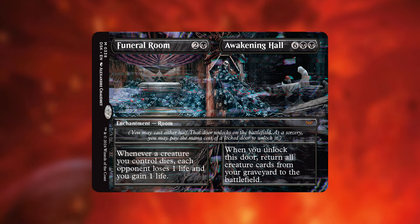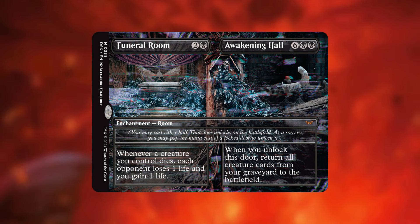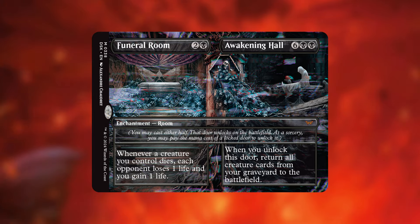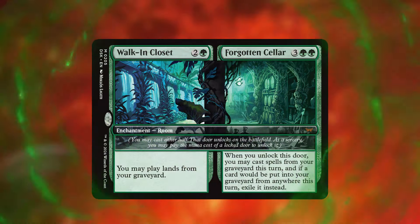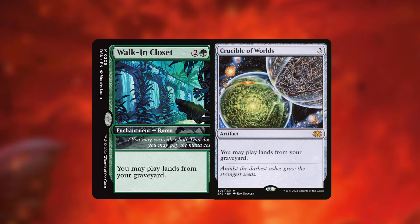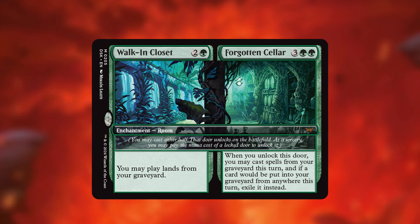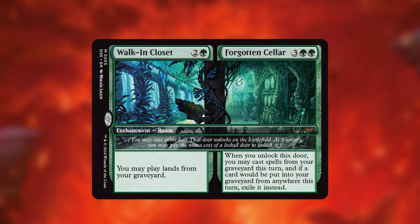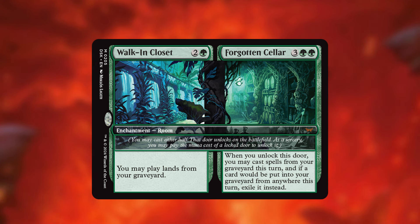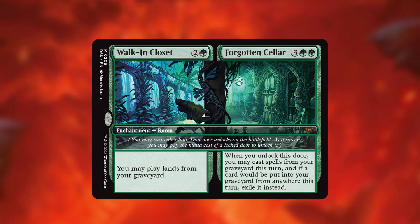Funeral Room/Awakening Hall is essentially a Rise of the Dark Realms but only for your side of the battlefield, which is pretty powerful. It combines both aristocrats and reanimating all your creatures from the graveyard, because of course you're sacrificing a bunch — why not return them back? This might actually replace Rise of the Dark Realms for me in many of my decks; I have a Syr Konrad the Grim reanimator deck where I'm definitely going to make this swap. Next up is Walking Closet and Forgotten Cellar, which combines two effects from previous cards: Walking Closet is essentially a Crucible of Worlds — you may play land cards from your graveyard — and Forgotten Cellar is basically a Yawgmoth's Will — when you unlock the door you may cast spells from your graveyard this turn, and if a card would be put into your graveyard this turn, you exile it instead. These two classic effects on one card is pretty powerful, and I see myself playing this in several decks, especially since I play a lot of fetch lands.